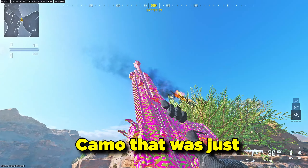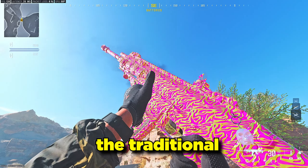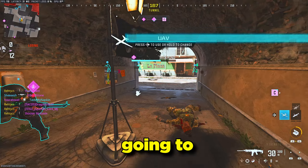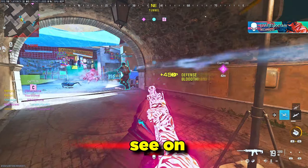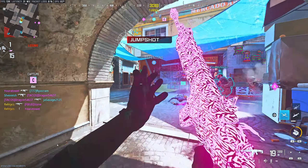You're looking at the Royalty Tiger camo that was just released today in Modern Warfare 3, and it's not unlocked through the traditional type of camo grind. It's actually much, much worse. But I am going to show you guys how to unlock this if you do want to. It is a beautiful camo, as you can see on the screen — if you agree with my taste, you'll agree this is one of the better camos we've gotten recently.